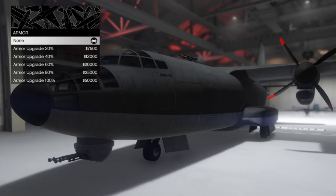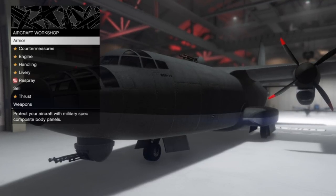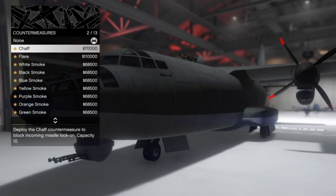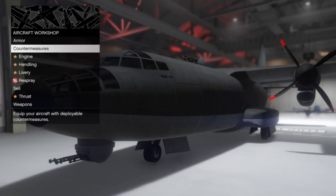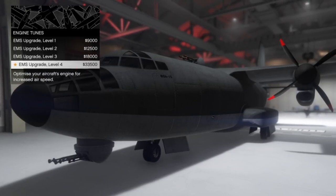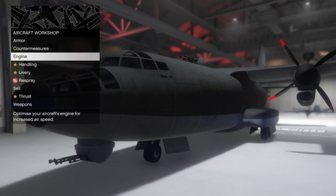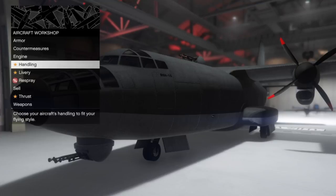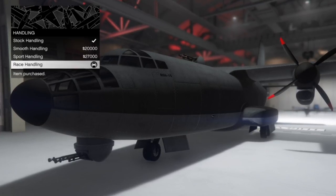With the customization, it's got the same stuff as all the other planes. You got armor — that'll set you back 50 grand. Countermeasures: I went and put flares on there, a hundred and ten thousand, so we're at 160k so far. Engine is thirty-three thousand five hundred, so we're at basically 200 grand. Handling — I was like, a handling upgrade? — raised handling is thirty-five thousand, so we're at two hundred and thirty-five thousand.